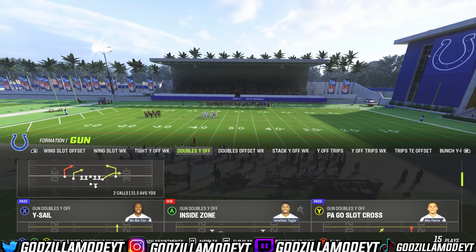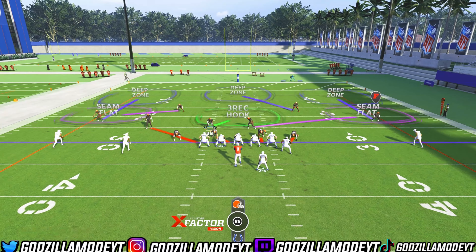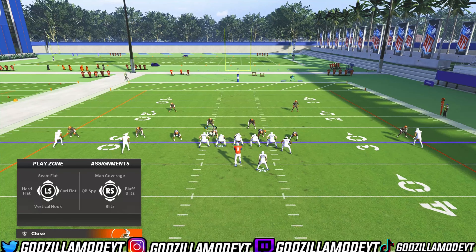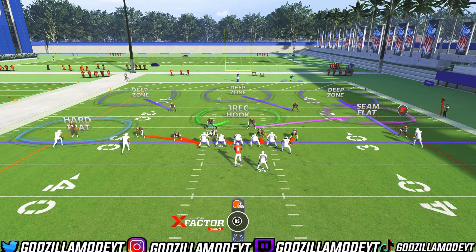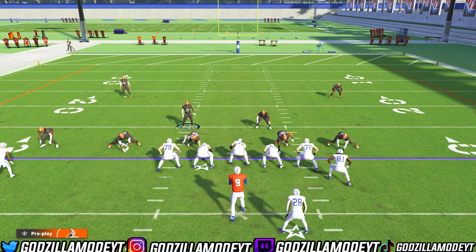The play is Nickel Blitz 3 — this play is really good. What you guys want to do is press right, then press Y two times, then press Y and LB and put him in the outside third. Then put X in the hard flat — that's all you guys have to do, even if they quick snap you. Those are the only adjustments you need. Then go ahead and pinch your D-line like this and wait for them to snap the ball. I do recommend putting a user in the zone so you can shoot the gap to stop the run.